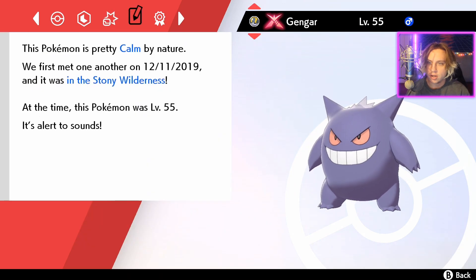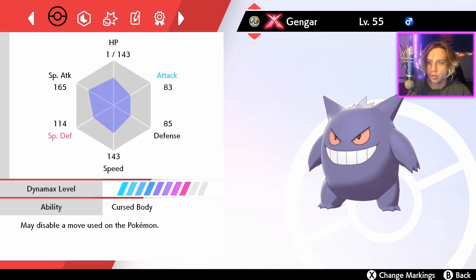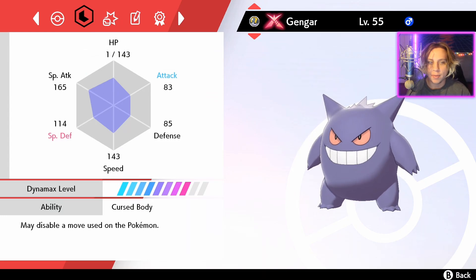Let's see what nature it is — Calm nature. I did the exploit method before it got patched. Hopefully it gets patched before the Snorlax event so we can actually grind that out. I'm really excited to do that Snorlax Raid as well — that got announced on Wednesday. So that's really dope.